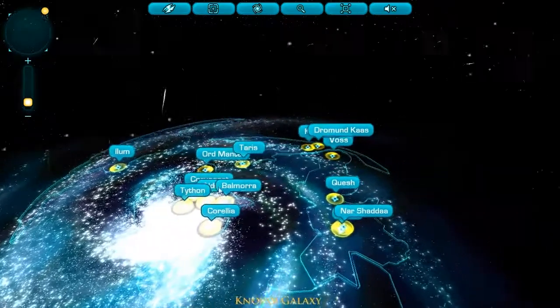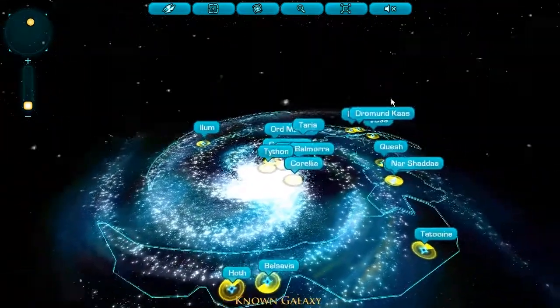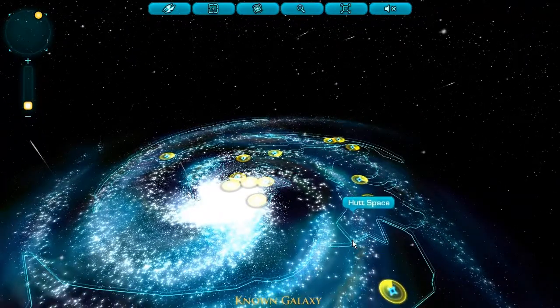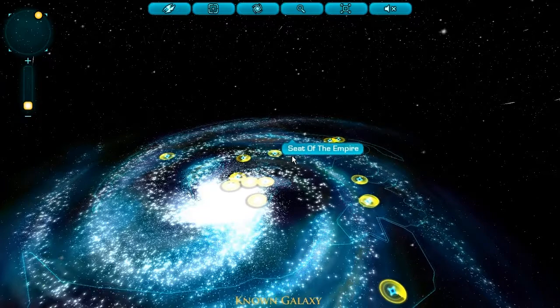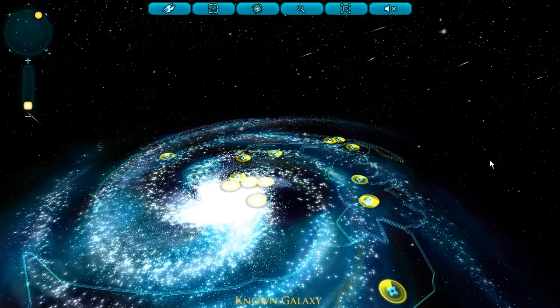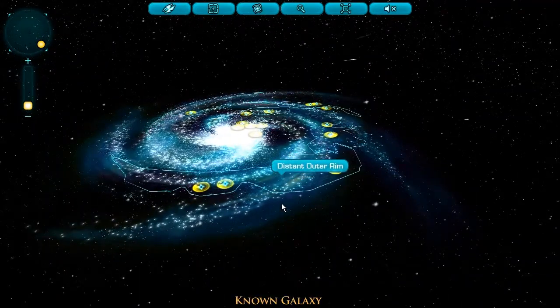Let's discuss these different parts of the galaxy. There's the Distant Outer Rim, Hut Space, Seat of the Empire, Unknown Regions, and the Core Worlds. So let's start off by checking the planets in the Distant Outer Rim.